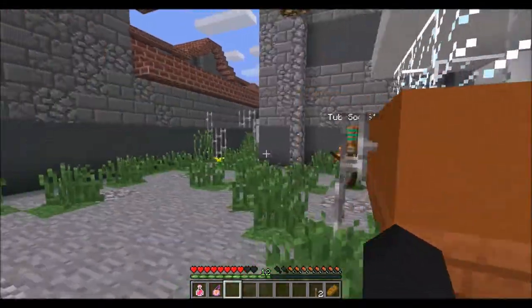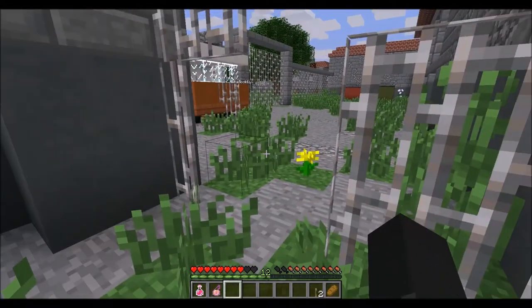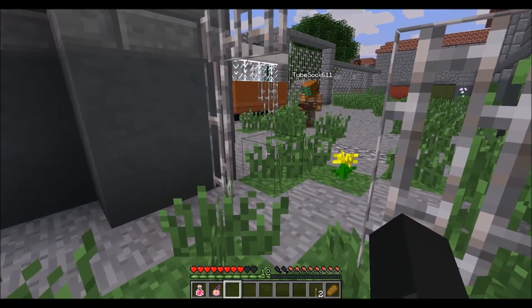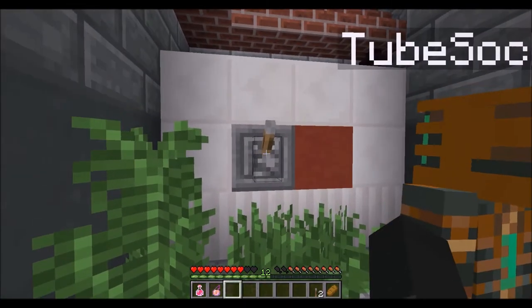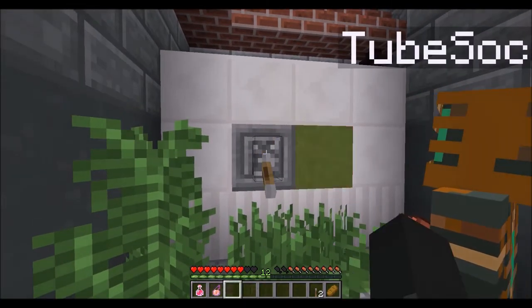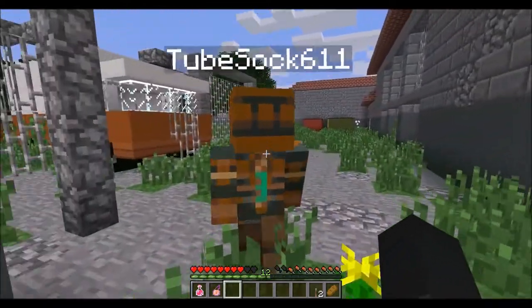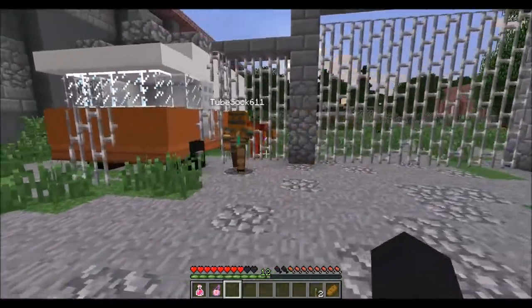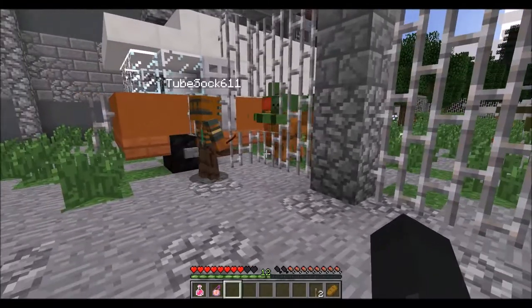Ow! Alright, this is like a generator — this is what we're supposed to find and turn on to get out of here. Look at me! That was so nice! That's beautiful! So that's one. I don't know how many more there are to go. It looks like a Sniper from TF2.